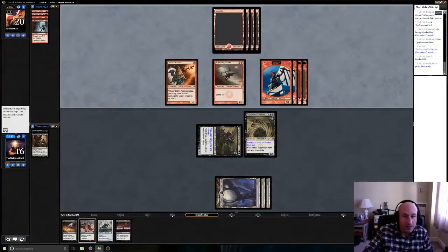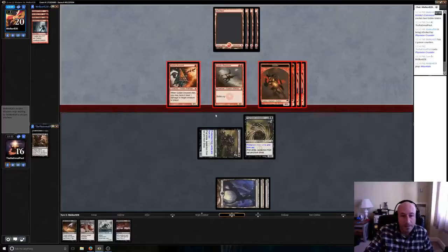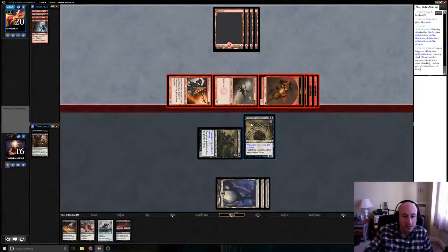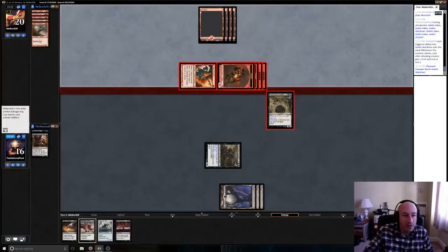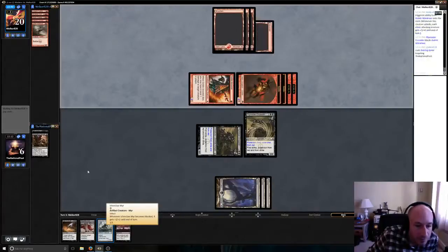I wish that thing had double strike — you know, I understand it's infect and that might be a little bit unfair — but we're looking at a couple turn clock for him here, two turns I guess. Let's see if he tries to attack. We could actually Slaughter Pact his — no, that's still going to take effect since that's on the stack; there's no point in Slaughter Pacting it really at this point. But we can just block it and get rid of it.